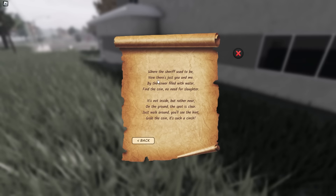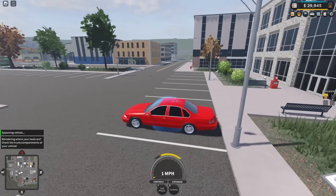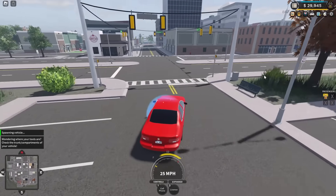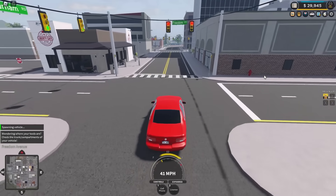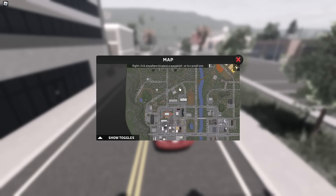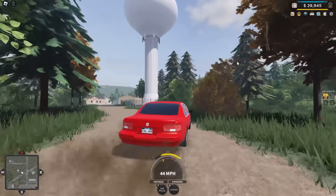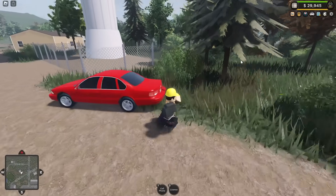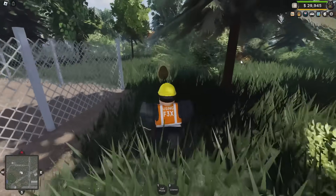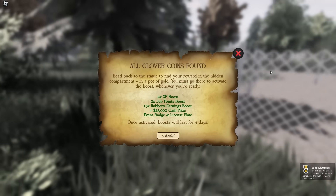'Where the sheriff's used to be, now there's just you and me.' This is referring to where the sheriff's office used to be. Respawn as a civilian for this one, and follow the path over to where the sheriff's office used to stand before it was removed. This massive water tower behind the gun store, just beside this gated-off area, is where you'll find the last golden clover coin.